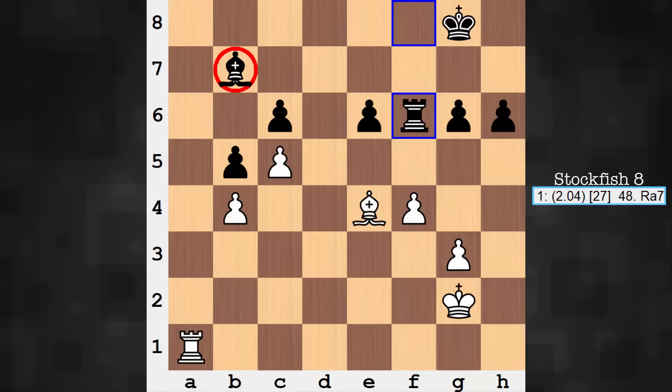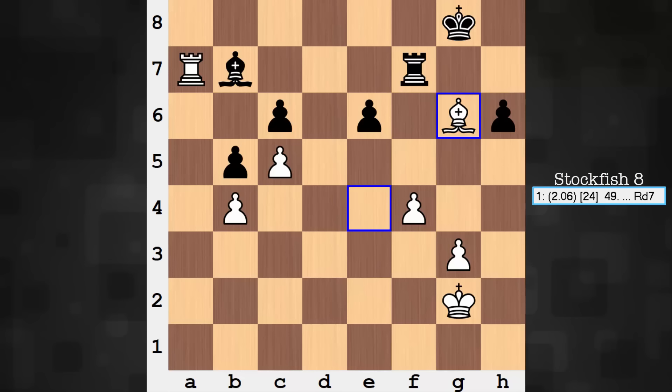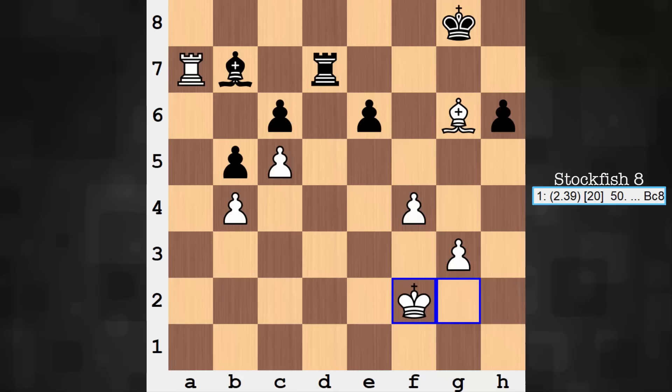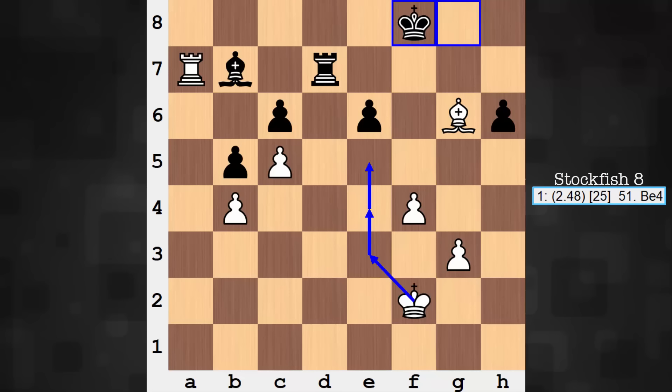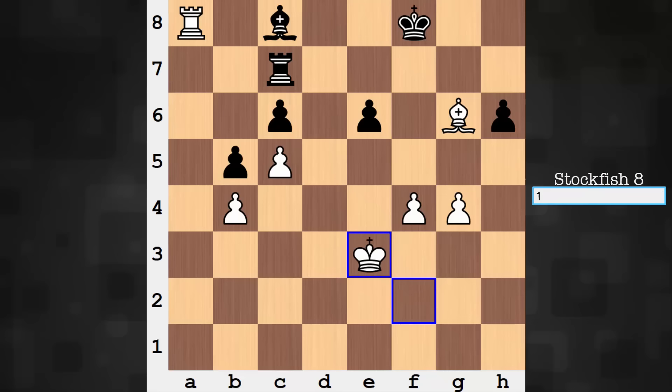Queen f7, Rook a1, Queen takes pawn, Queen takes queen, Rook takes queen. Material is no longer balanced, but look at the activity of the white pieces. Rook a7, Bishop takes pawn — now it is balanced, and white is not going to give away any other pawns. At this point white simply mops up basically all black pawns in short order. Rook d7, King f2 — white finds it much easier to activate the king in this endgame, related to this space and to this one piece tying down two black pieces. It's like white is playing with a free piece still, even in this simplified endgame.